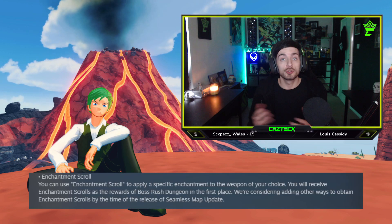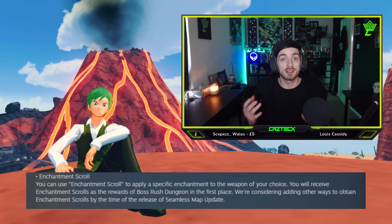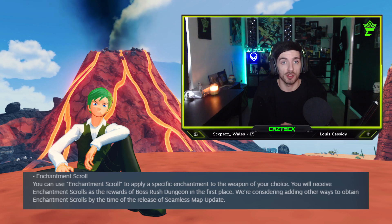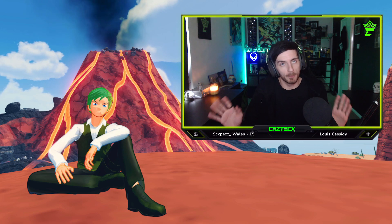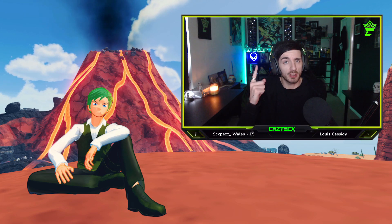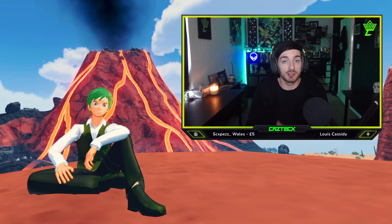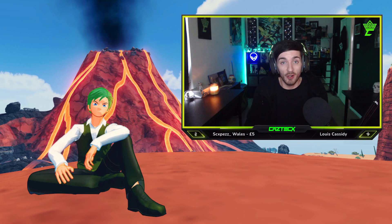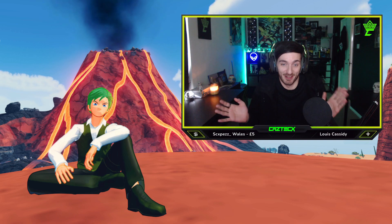Enchantment Scrolls. You can use Enchantment Scrolls to apply a specific enchant to a weapon of your choice. You will receive Enchantment Scrolls from Boss Rush Dungeons in the first place. They're considering adding other ways to obtain the Enchantment Scrolls by the time of the Seamless Map update. Now, I need some more information before jumping to conclusions. For example, how many scrolls can we use on one weapon? Is it any enchant in the game? Do the scrolls come with a forced enchant? The answer to these questions are very important, as if I can use four scrolls to put any four enchantments on any weapon in the game without any kind of forced enchant taking any slots, that's incredibly broken and I'm not a fan already. But let's wait and see.